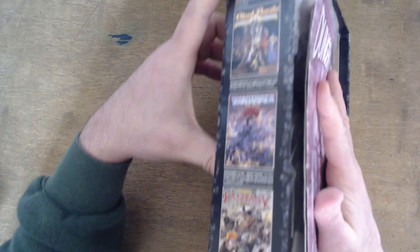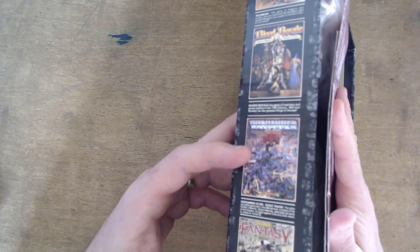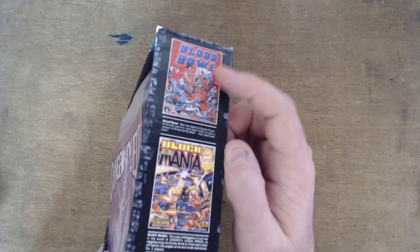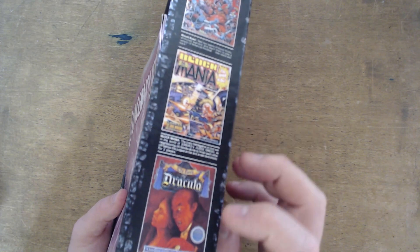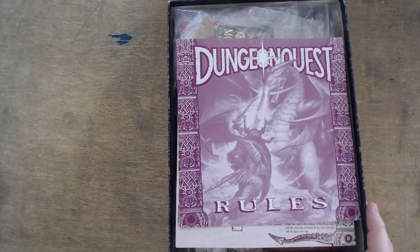On the outside of the box, they're advertising other Games Workshop products: Talisman second edition, Blood Royale, Warhammer 40,000 Rogue Trader, Warhammer Fantasy Roleplay, Blood Bowl, Block Mania, The Fury of Dracula, and Chainsaw Warrior. Kind of when Games Workshop used to be more than just 40K and Age of Sigmar.